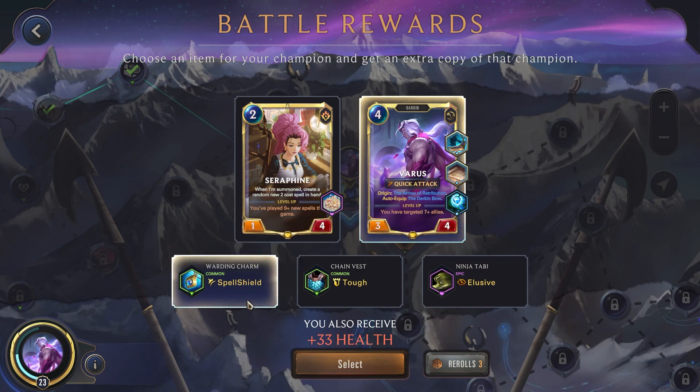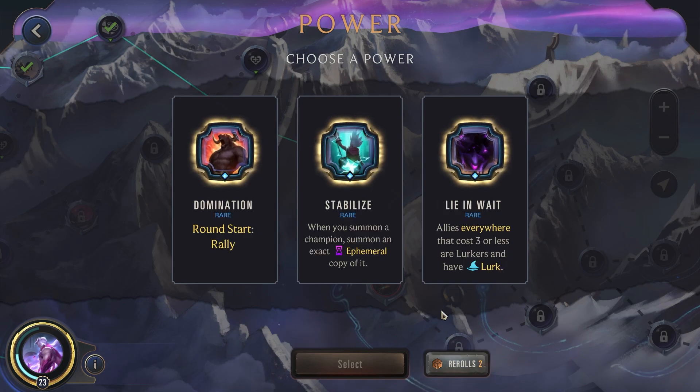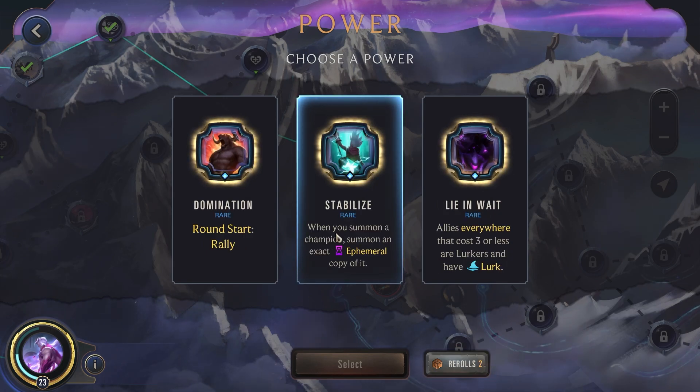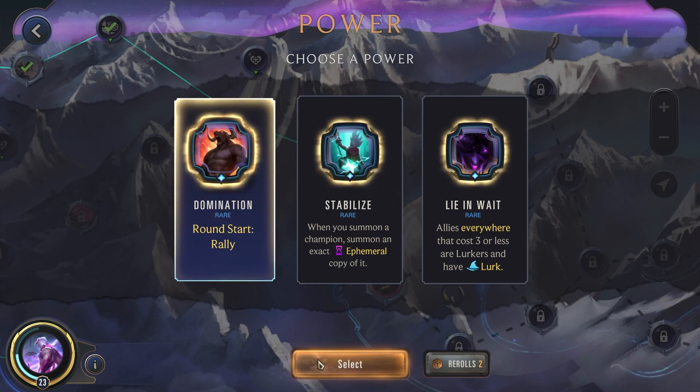Granted, it did go through twice so it would have gone through Spell Shield, but in general Spell Shield is actually the better option for us here. None of these really work too well with us. Stabilize isn't bad — we'll get two Redoubled Valors — but I think the round start rally is going to have a stronger effect and let us end the game a lot faster, so I think this one will work better for us.